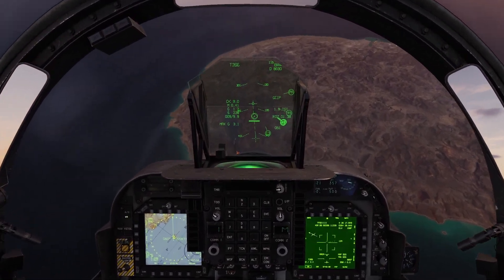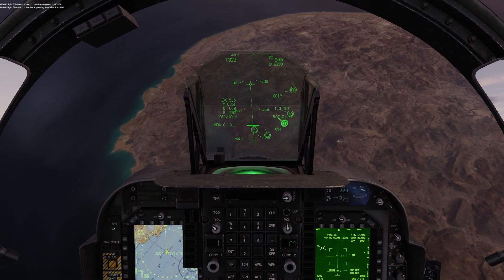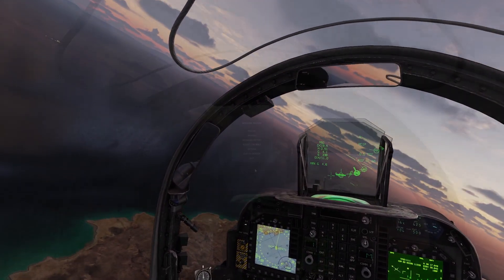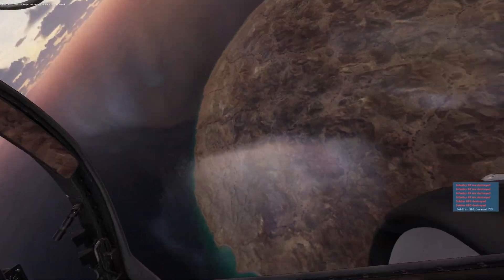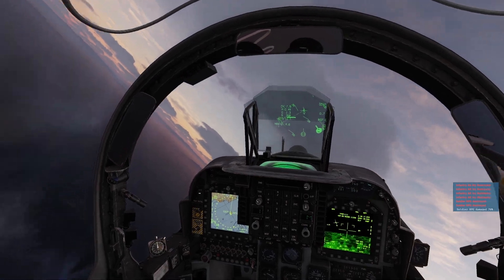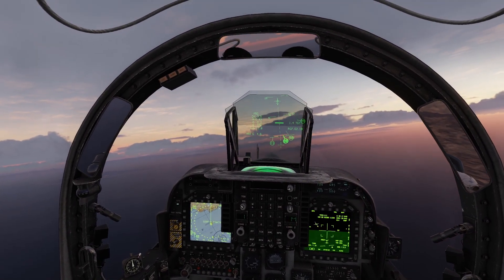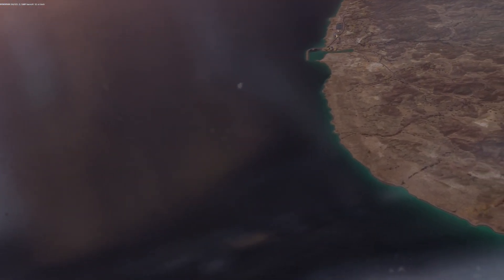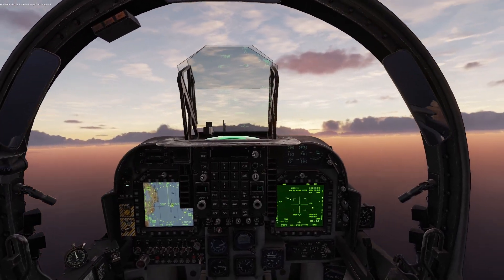I only have dumbfire cluster bombs, dumbfire iron bombs, and dumbfire rockets on this one, so it's going to be CCIP deliveries. I am requested to use cluster munitions, so that's what I select. I dive in and pickle. That's six infantry taken out — that entire group — but that wasn't the correct group; there are many running across the fields here, so time to try again. As I'm recovering from that I notice a SAM launch, and unfortunately that is my wingman down. He does not recover — he is dead — and it's down to just me.